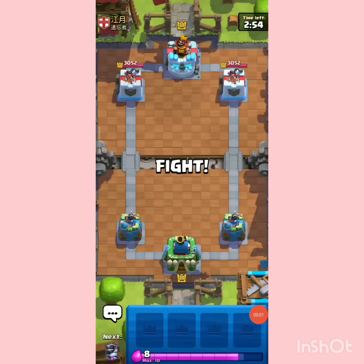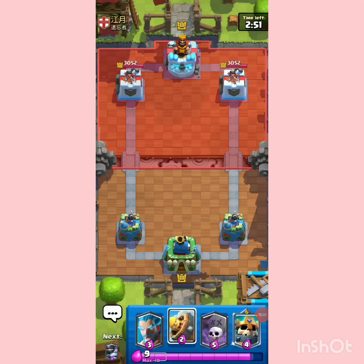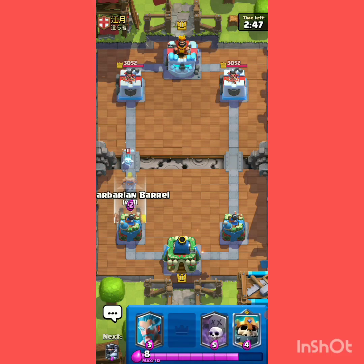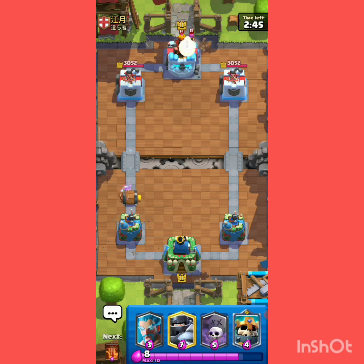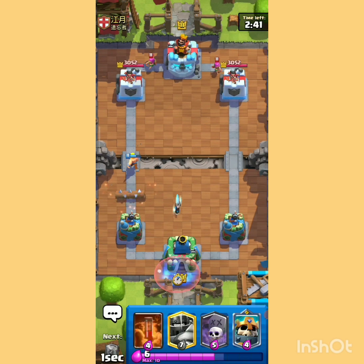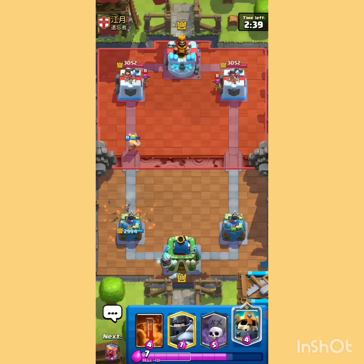Let's move on to game number 1. Bar Barrel to start here. You can go with Ice Wizard in the back — maybe we are seeing an Executioner deck here. So we need to be much more careful than before.